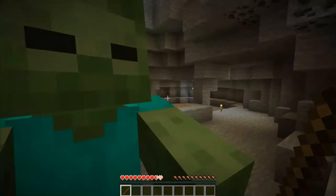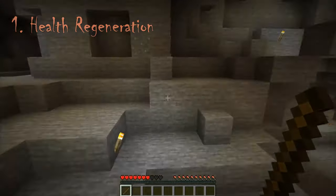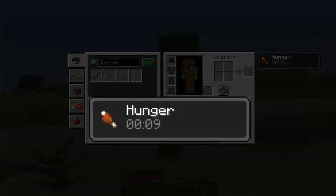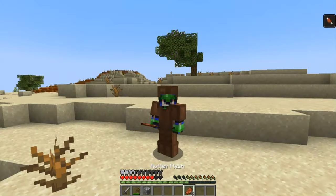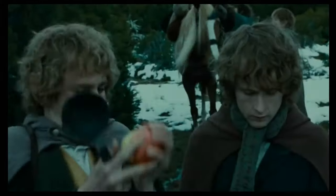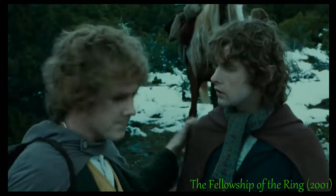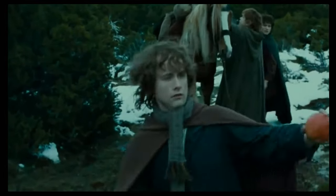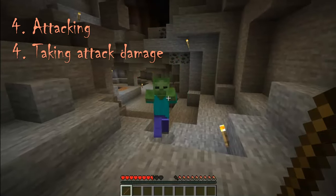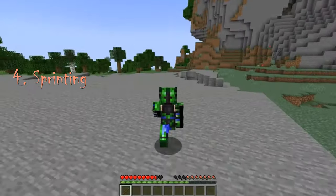Taking damage in any form is the fastest way to lose food level. The next fastest way is through the status effect called hunger, which you can get by eating certain foods or by being attacked by a husk. After that, the following actions will all affect your hunger from most to least: jumping while sprinting, attacking, taking attack damage, or just sprinting.